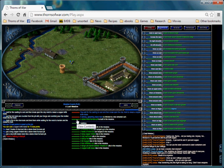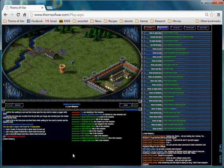In forging: one bar equals 10 nuggets, and one nugget equals 10 flakes, so one bar equals 100 flakes.